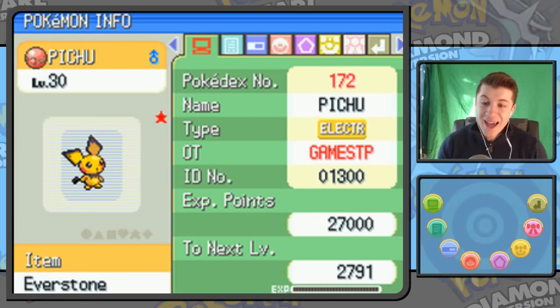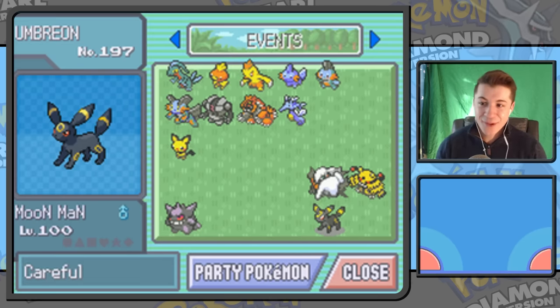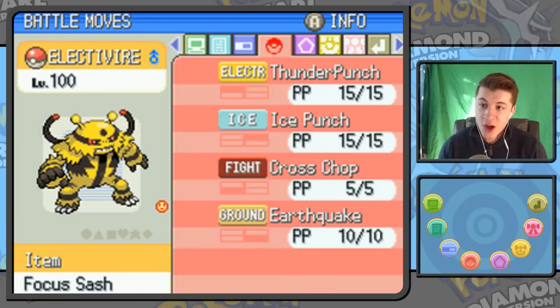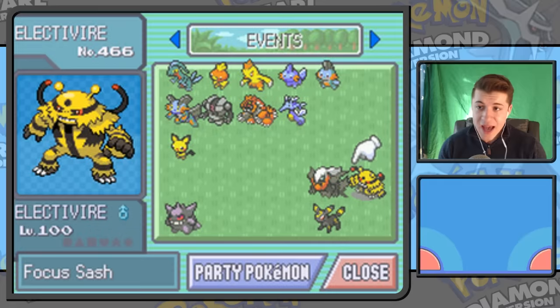A lot of my Pokémon that I didn't intentionally EV train will have a lot of Speed EVs, because that was my favorite way to train. And is this the special event Pichu? Yes it is! If you transferred it over to HeartGold or SoulSilver, it would let you get the spiky-eared Pichu — I wish you could transfer those things to the newer games, but they're just stuck in Generation 4. Electivire — still one of my favorite Pokémon. This is the Pikatopia event Electivire; you had to transfer it from Pokémon Battle Revolution, and it came with Ice Punch and Fire Punch — moves you couldn't get in Diamond and Pearl without waiting for Platinum's move tutors.